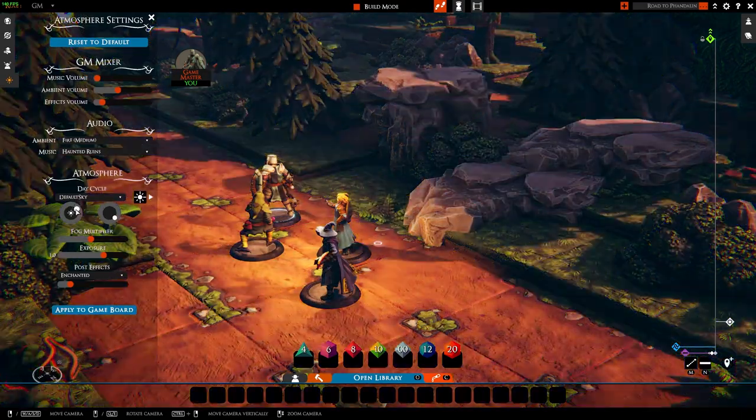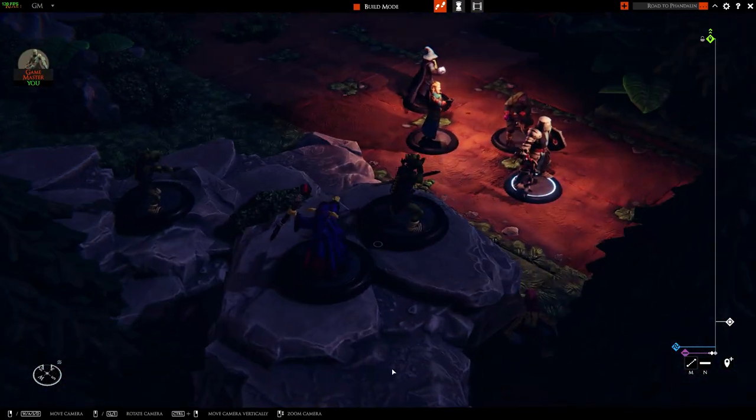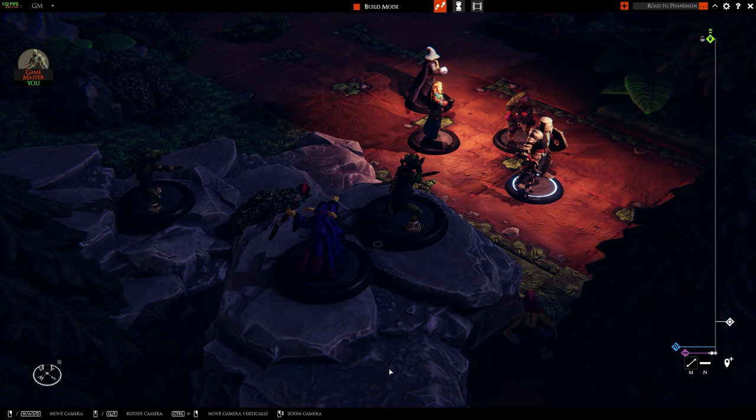Goblins also have darkvision, which they will use to its fullest effect. As a matter of fact, goblins will probably run away if they don't have a blanket of darkness to protect them in their ambush. And they will be able to identify targets that don't have darkvision and appear to be lost in the darkness.